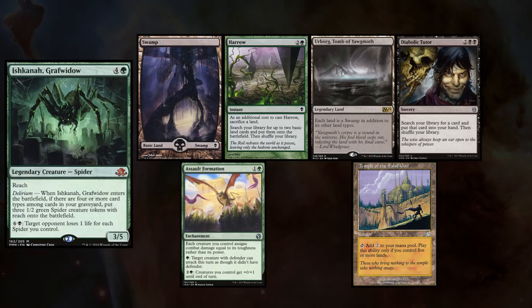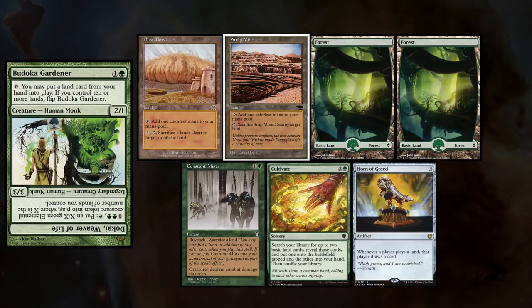Adam is playing his Ishkana deck, and keeps a hand with Swamp, Harrow, Urborg Tomb of Yawgmoth, Diabolic Tutor, Assault Formation, and Temple of the False God.